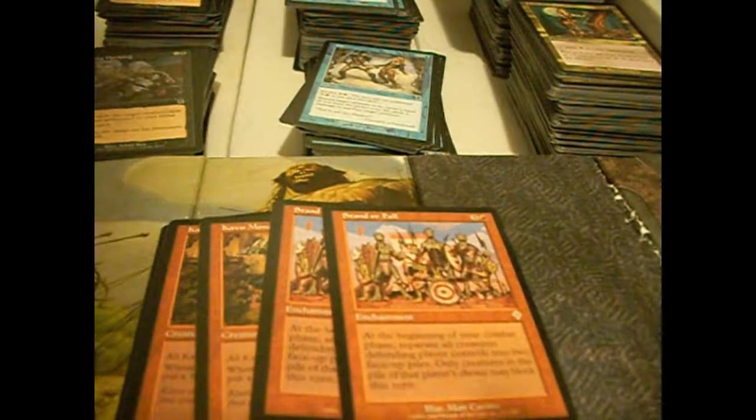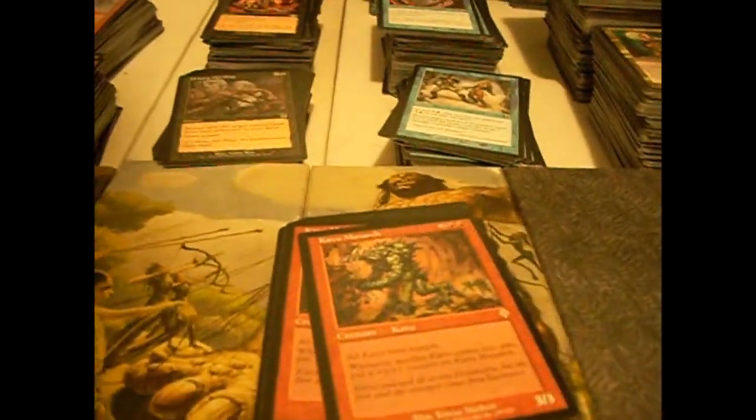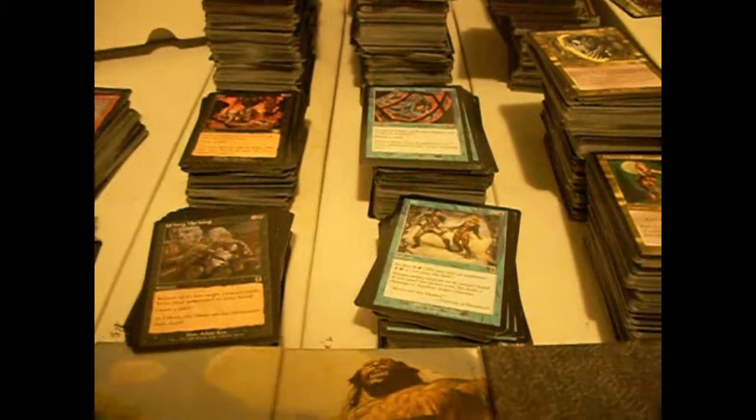Stand or Fall — look guys, it's another this-or-that card. At the beginning of your combat, separate all creatures the defending player controls into two face-up piles. Only creatures in the pile that player chooses may block this turn. That's funky. Kavu Monarch — two colorless, double red for a 3/3. All Kavu have trample. Whenever another Kavu comes into play, put a +1/+1 counter on him. That's not bad — reasonably solid. It got better in the next set.